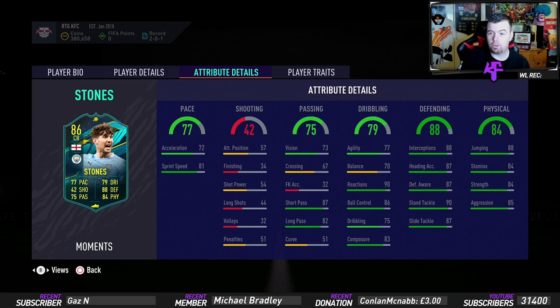83 composure — decent. 88 interceptions, 87 heading accuracy, 87 defensive awareness, 90 stand tackle with 87 slide tackle. Really good. Physicality stats are good as well: 88 jumping, 84 stamina, 84 strength and 85 aggression. Really good for a centre-back.